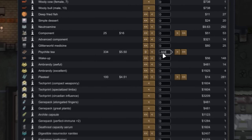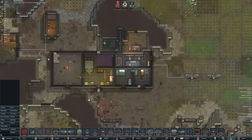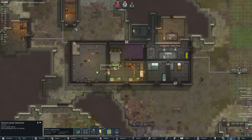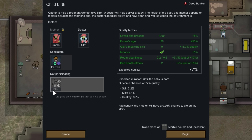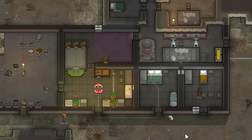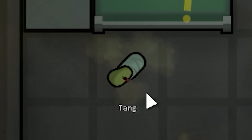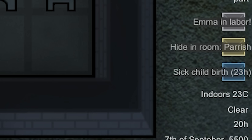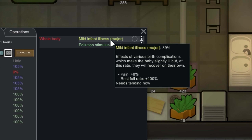We've got an exotic goods trader here — fantastic! I can sell some tea: 300 cups of psychite tea for 550. I'll take it! Emma's in labor. Olaf is delivering the baby whilst Parish is just sitting in the corner watching. Oh — a sick childbirth. Mild infant illness from birth complications, but at this rate it should recover on its own.